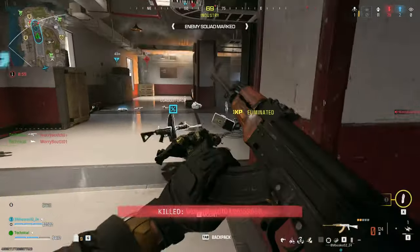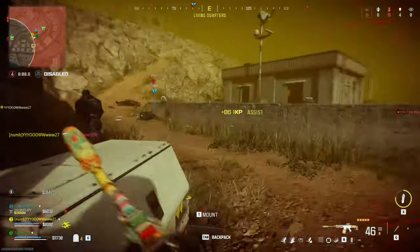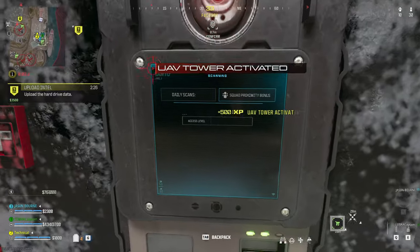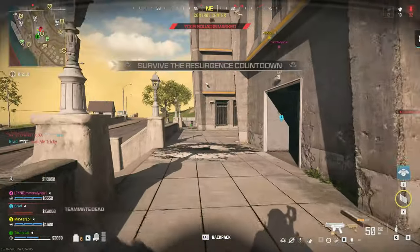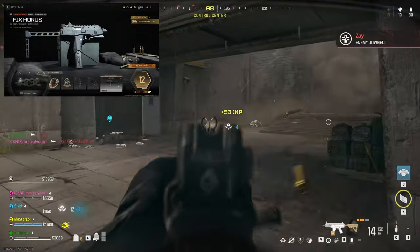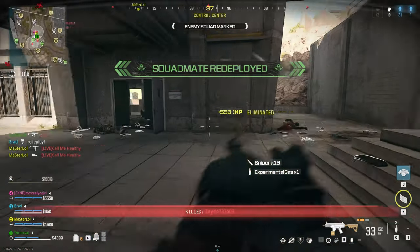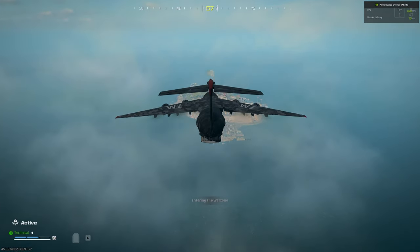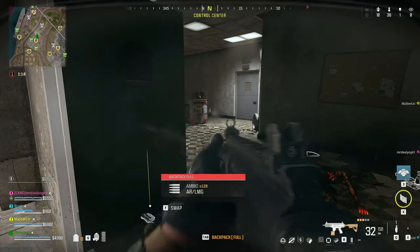Checking out the rest of Season 3's features: there's a new field upgrade called Squad Rage that gives you faster health regeneration and tactical sprint, plus some resistance to vision-impairing gadgets. There are also new biometric scanners scattered around the map that give you a key card to redeem at buy stations for some free gear. Rebirth now features a variable time of day system, which is pretty cool. There's also a new SMG and a charge-up railgun sniper that look pretty dope. And of course they added Snoop Dogg as a playable character, so naturally I had to equip him — how many other games let you play as Snoop Dogg?